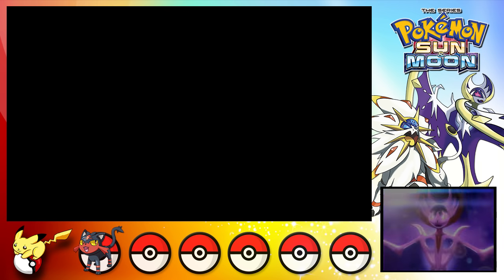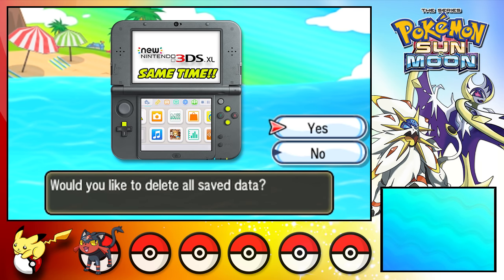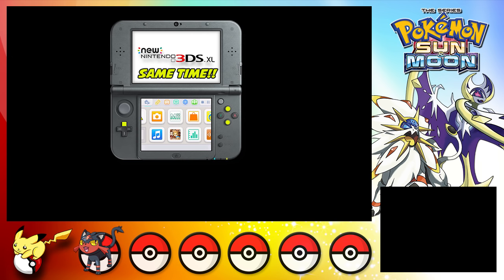Once the legendary screen pops up on the bottom screen, hit Up, X, and B. It has to be at the exact same time or it won't work. It'll bring you to this delete screen right here, and you have to confirm twice to delete the save file.